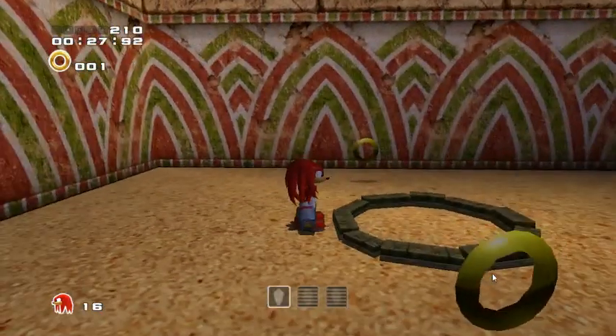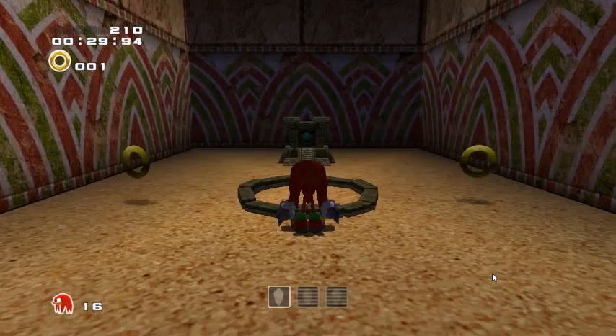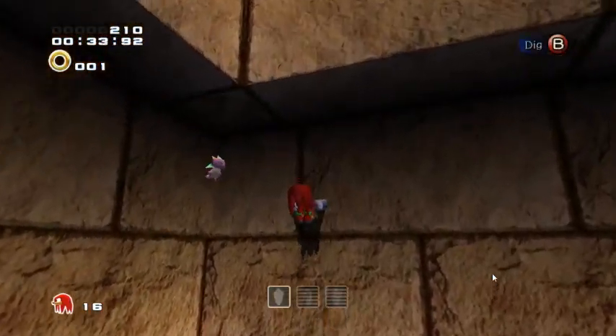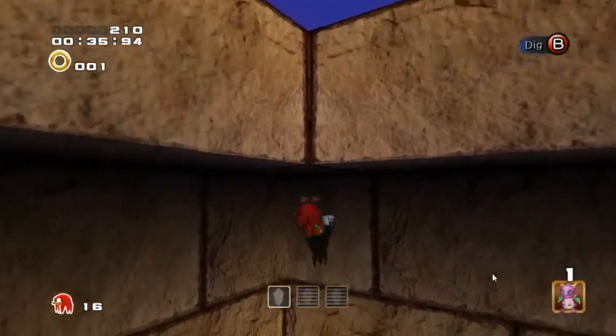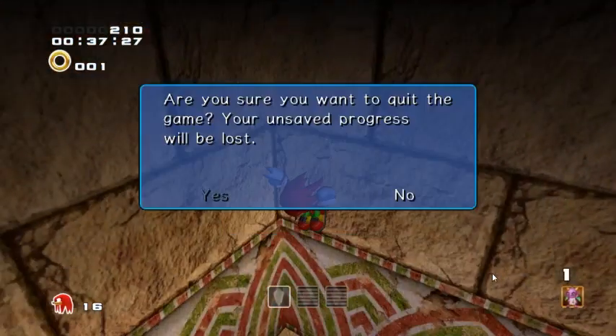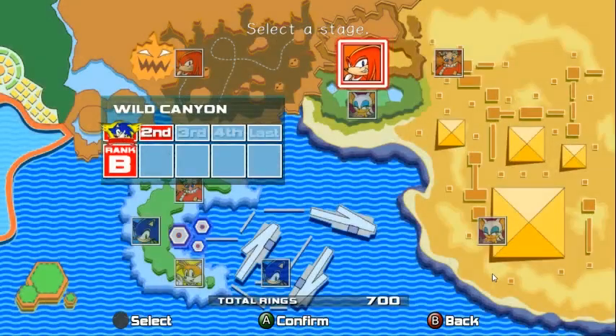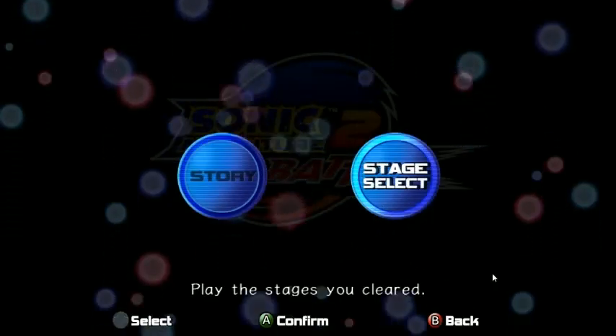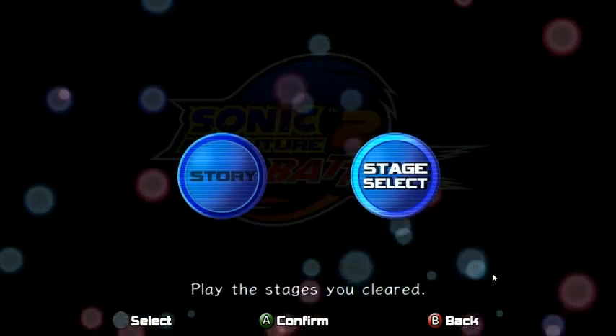In order to get back out, you have to use the Mystic Melody. But the reason I was doing this was to get this thing up here - there's a dragon to feed to my Chao child. You can pick that up and then hit retry, grab the life, go pick it up, hit retry, because you keep the animals for whatever reason. I'm not entirely sure why, but you do.